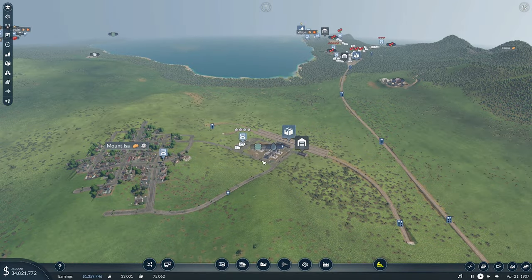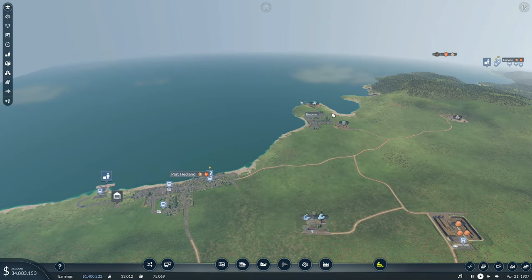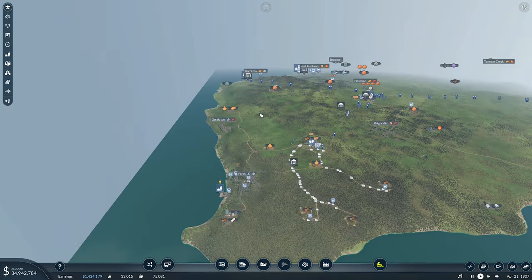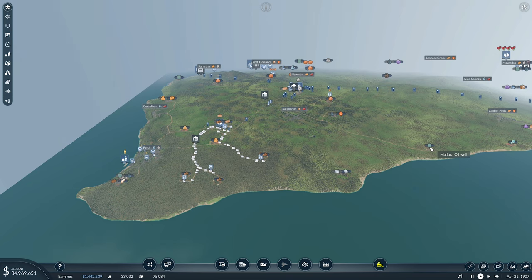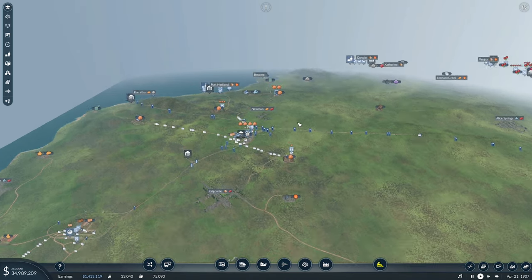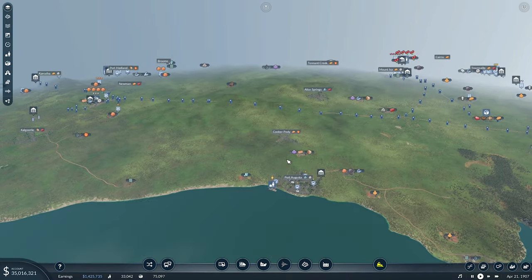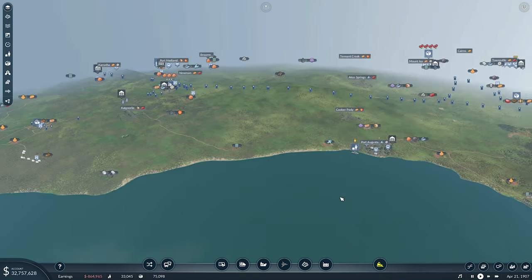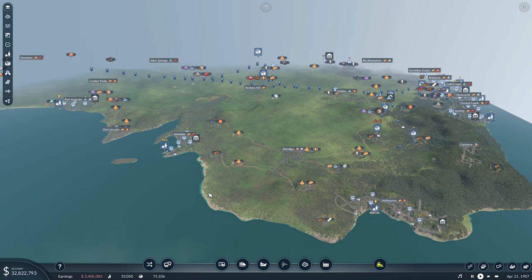So we want to get crude oil into here. We've got one up here - Darwin oil well - and one down here, the Broome oil well, and another one over here, Exmouth oil well, which can also come down into the Perth oil refinery. We've also got another Majura one. We've only got six oil wells on the map. So I'm thinking if I can run these three up into Mount Isa and these two down into Perth, then I should have a couple of other oil refineries down here.